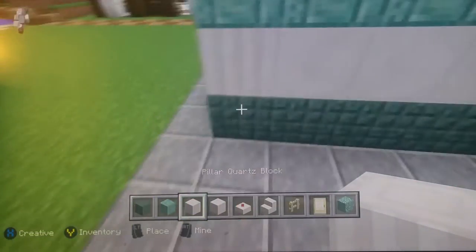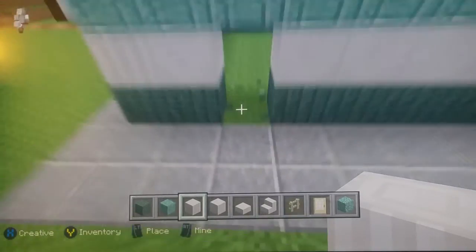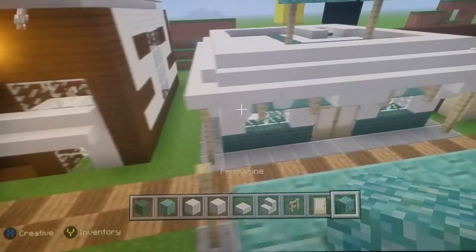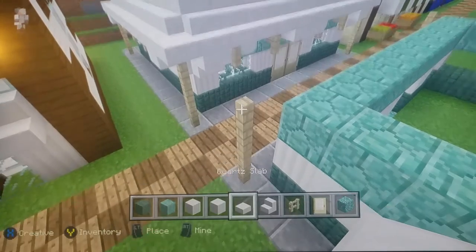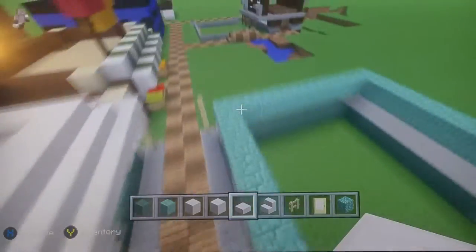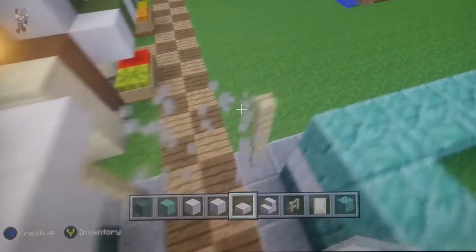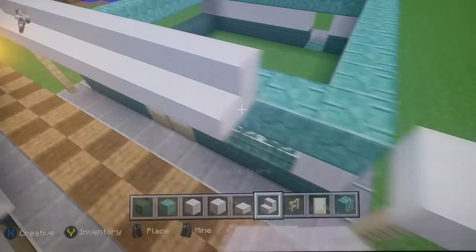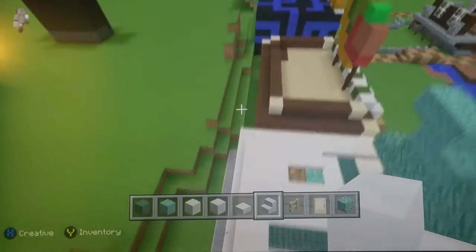Place some prismarine there. Now start building the roof — place a half slab on the right side, do the same on the left side, then start placing stairs all around the building.